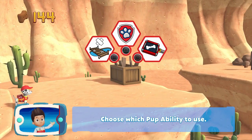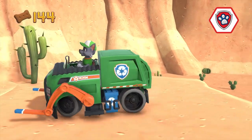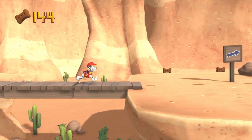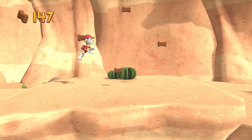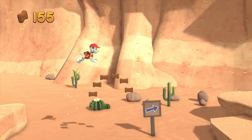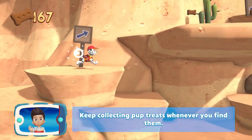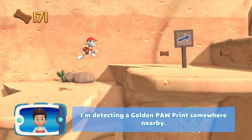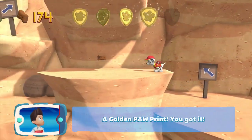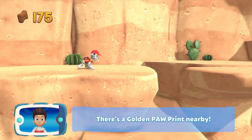Choose which pupability to use. Alright, now we can keep moving! Let's help Marshall reach Jake along this path and use his medical pup pack to help him. Keep collecting pup treats whenever you find them. I'm detecting a golden paw print somewhere nearby. A golden paw print — you got it! Collect all of the golden paw prints that you can find. There's a golden paw print nearby!